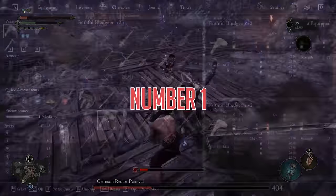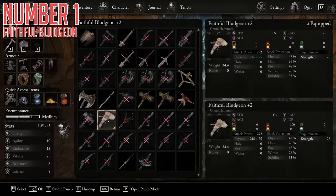Without further ado, let's begin with the Faithful Bludgeon. This is a big, nasty strength weapon, and I mean that in the nicest possible of ways. It's what I've been using myself so far in my playthrough, and I'm loving it. Big base attack, decent enough scaling for the early game, and it's just fun to run around whacking things with a big bone. It uses the Grand Hammer moveset, which I'm personally quite a fan of.